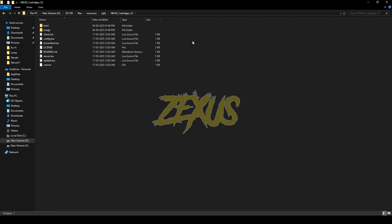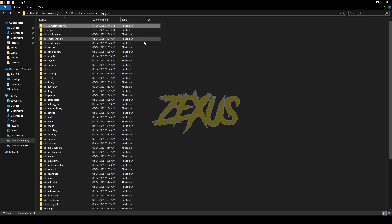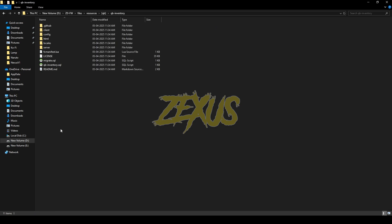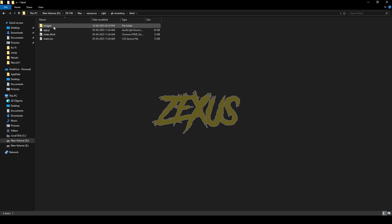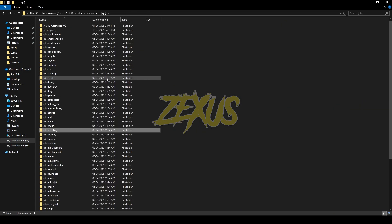Now open the file, go to Images, then copy this image from here. Now paste it into your QB Inventory — open the QB Inventory HTML Images folder and paste your image over here, just like this.